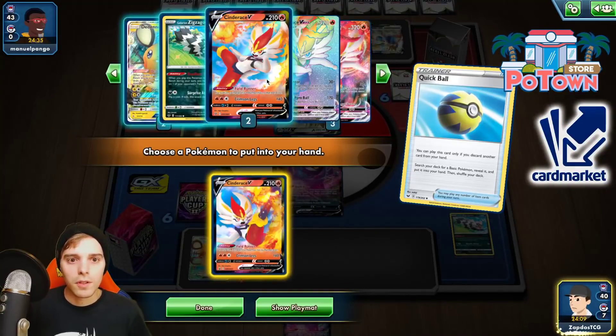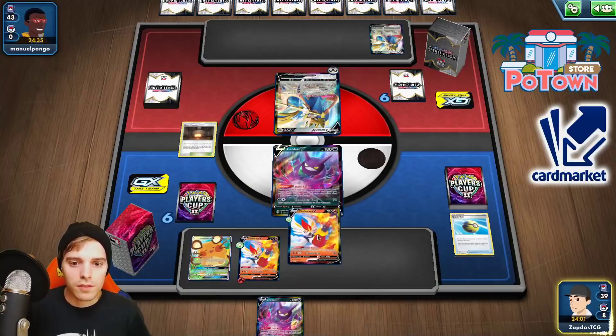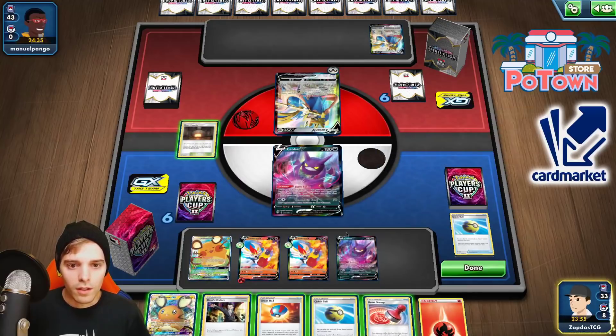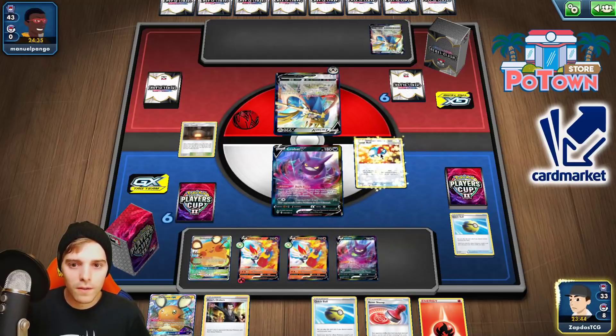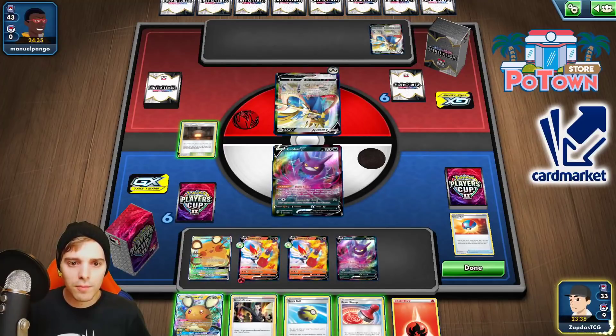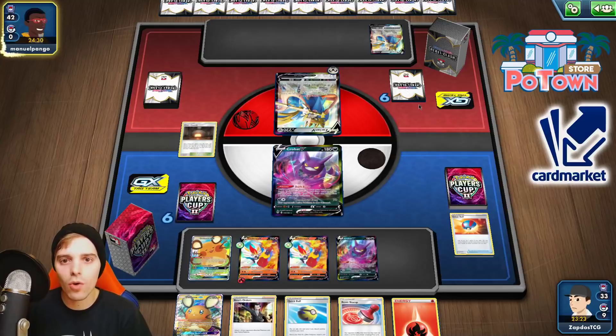We also need to find ourselves a Switch card. Let's see if we're able to find Welder and Switch. Nothing to work with — unfortunately we do have Boss, but that's not going to help us out too much here. No Welder either. Great Ball, Great Ball — also whiffing. I'm going to save the Fire Energies because otherwise we're going to be running out. So I think we'll just have to call it a day, although we could use Boss's Orders this turn to make him stuck — but that's going to help him out even further. So let's just call it a day.